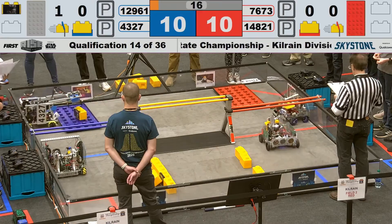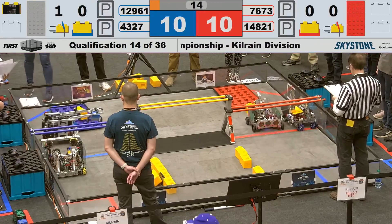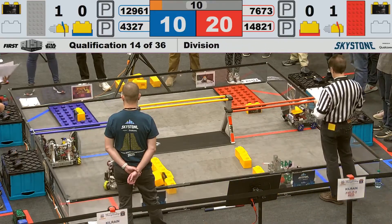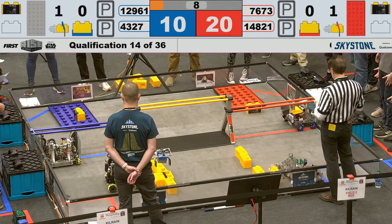Their foundation over to the corner. 43-27 trying to match them — looks like they're able to get their foundation over in the corner as well, and back over onto the other side their alliance partners get right under the bridge.